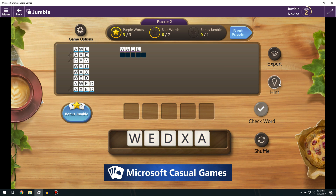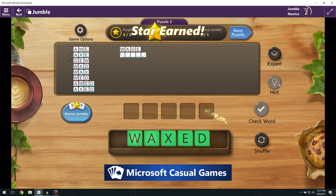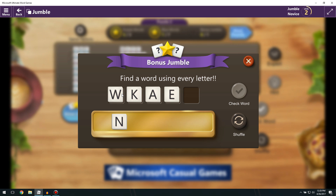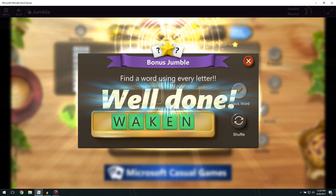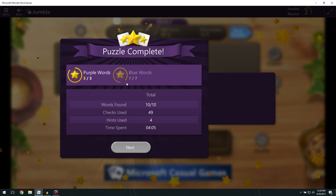Just going to type random things and hope for the best — 'waxed'! I just realized the word right after I was typing all those random things. 'Waken' — boom, got it! I have it under control, everybody — only four minutes and five seconds, and I only used a few hints.